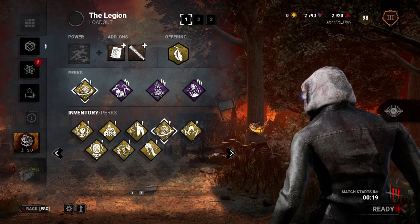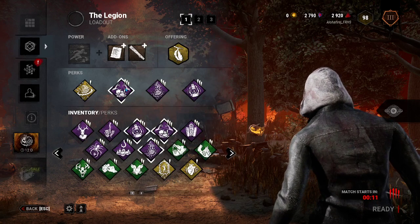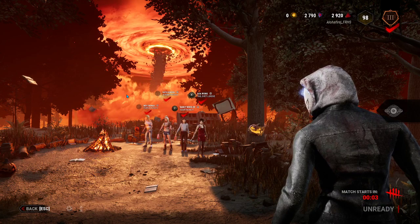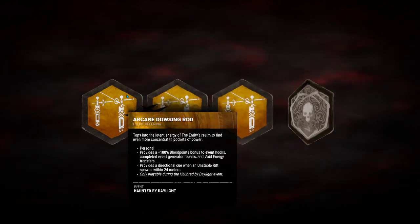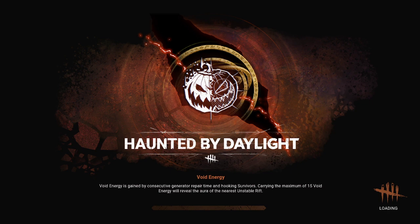Welcome back. Today we're doing yet another video and this time we're playing Legion as the killer again. I changed up one perk — I have this perk on now and I've never used it sadly. I hope I can use it again. Pretty much nothing else has changed too much. It's a perk that can be good if a survivor cleanses a totem, but I've never seen it trigger. I don't know if there's a range or what it looks like — I'm assuming it's red.